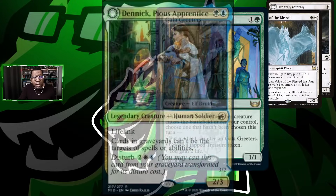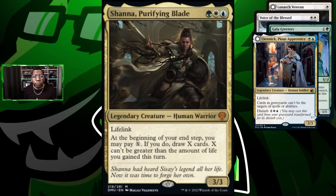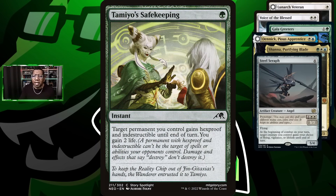We're going to be playing some Gala Greeters, a couple copies of Denir — which has lifelink and can be played out of the graveyard giving us a flyer. Shanna, Purifying Blade has double duty: even if we don't attack with Shanna we can still draw cards. We're also playing Steel Seraph, a flyer with lifelink that can give lifelink or flying to something else, and Tamio's Safekeeping to protect key creatures while gaining two life in a pinch.